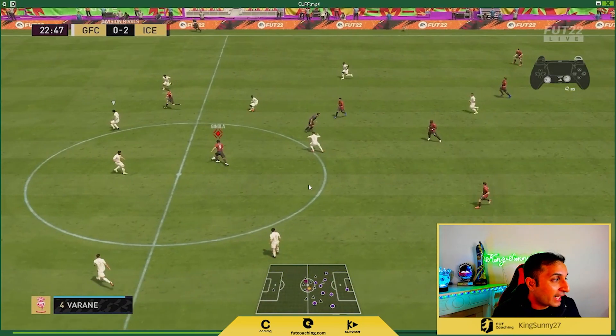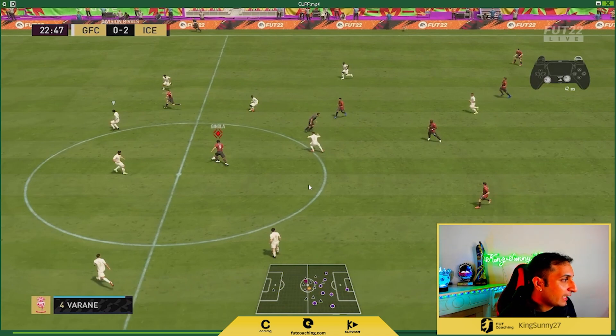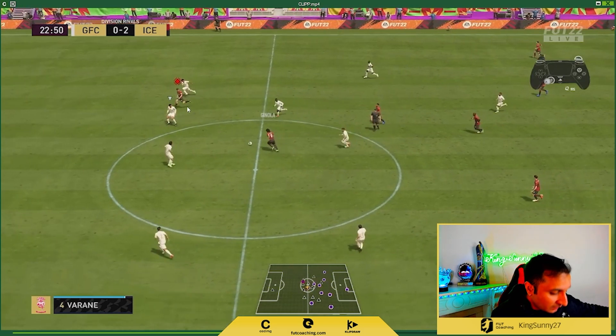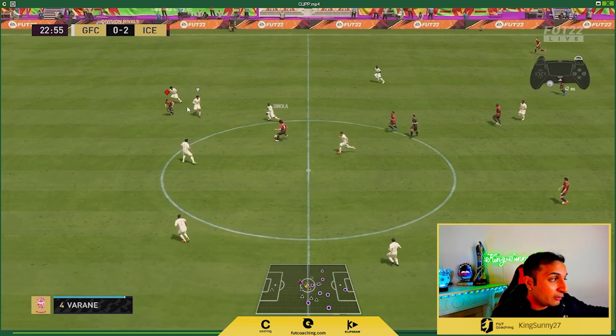Now secondly, look at this example — this is where the player lock comes in so handy. This is thinking one step ahead. Write it down: player lock will help you think one step ahead. Because now we are thinking one step ahead, we player lock into Juniola with Cruyff, and we run — just look, we run.